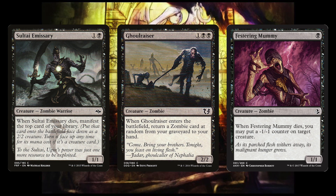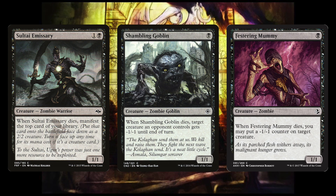The 3 Sultai Emissaries, a 15-cent card — for one and a black you get a 1/1 Zombie. When Sultai Emissary dies, manifest the top card of your library, meaning you put that card onto the battlefield face down as a 2/2 creature. You can turn it face up at any time for its mana cost if it's a creature card. Basically, it dies into a 2/2 and is a zombie. What's not to love?